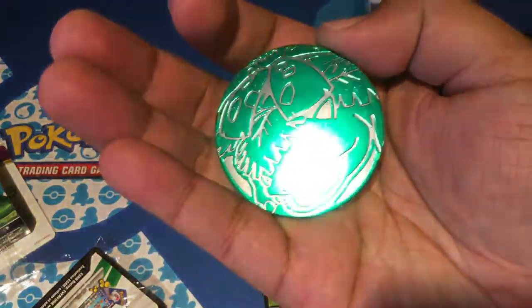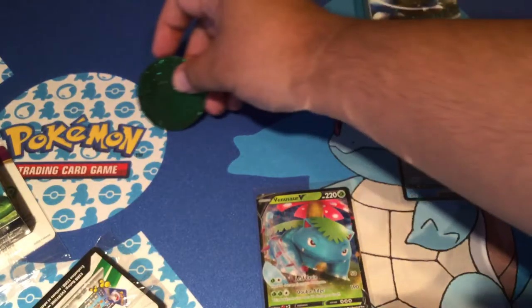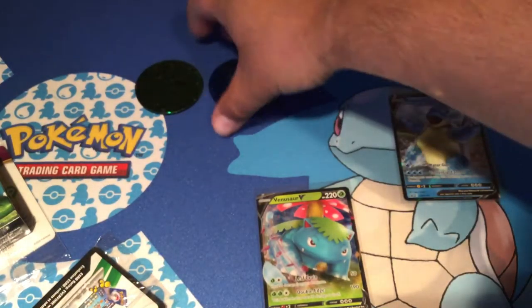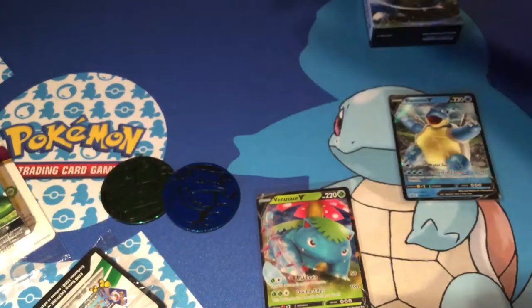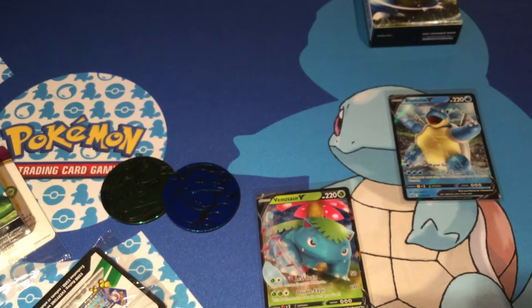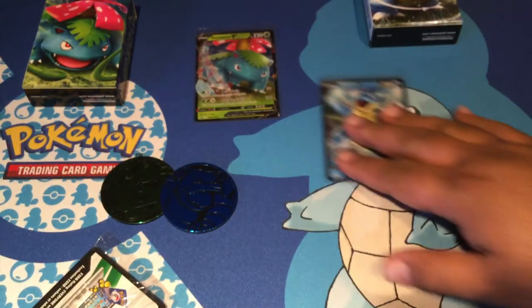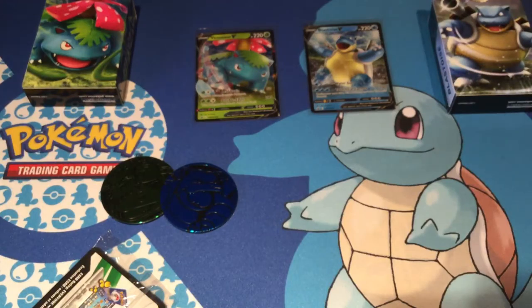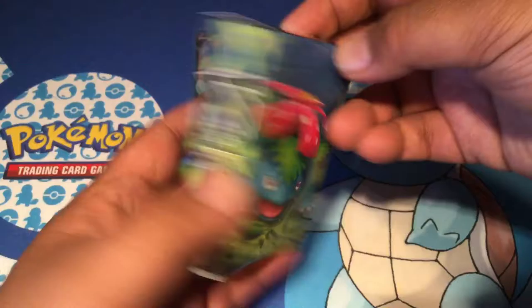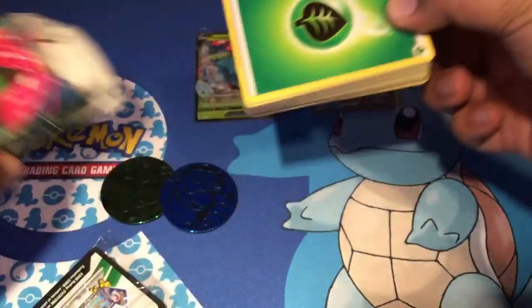Here's the Venusaur coin - look at that, that's pretty cool! When is Charizard getting his coins? I mean, Charizard probably has coins already. On the back it kind of tells you what's in the box. Sadly I think it's only one V card.